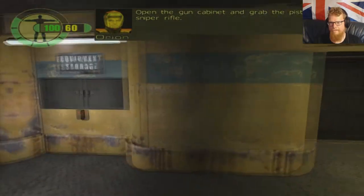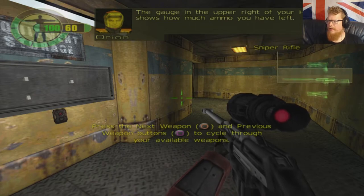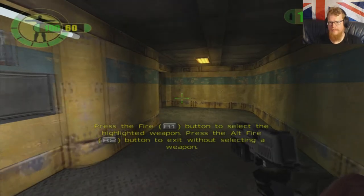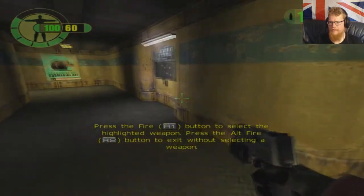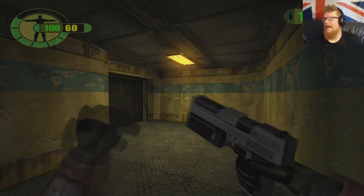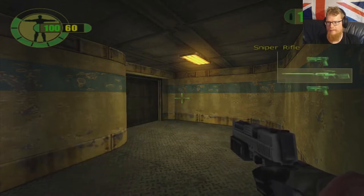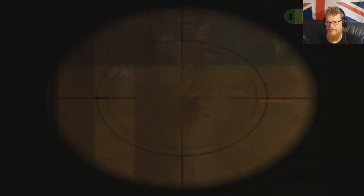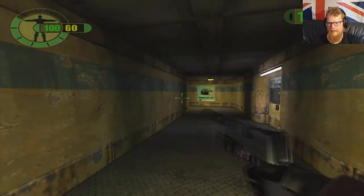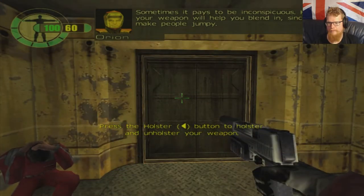Open the gun cabinet and grab the pistol and sniper rifle. For the next video I will change the position of my camera. Every weapon has an alt fire as well — very unusual for the time. Not only do you have a ton of weapons in this game, each weapon has a second mode of fire. The sniper rifle's second mode is just a scope, but hey, whatever. The silencer is very limited use, but it's cool — sometimes it pays to be inconspicuous. Holstering your weapon will help you blend in because guns make people jumpy.